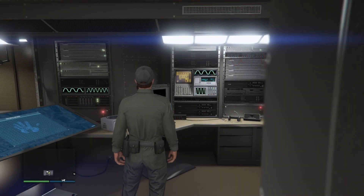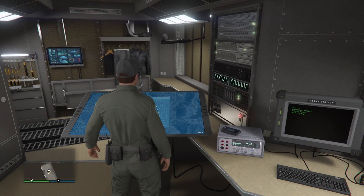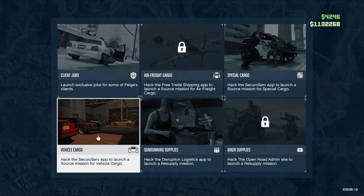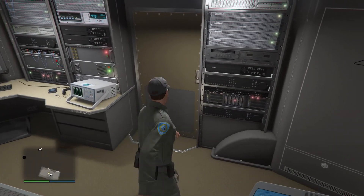To make it more efficient, it'll be easier to put the Terrorbyte closer to your vehicle warehouse. After you're done getting a car you can just get back in and source the next car.